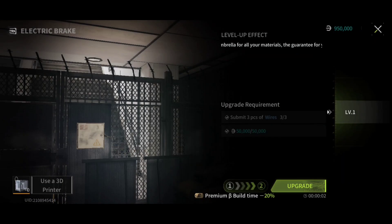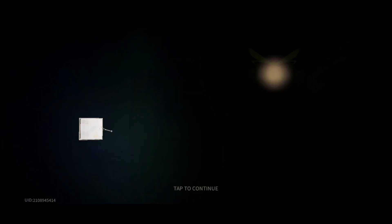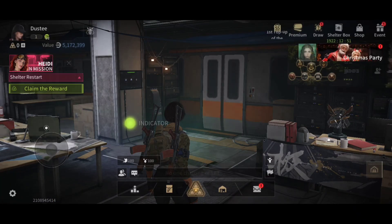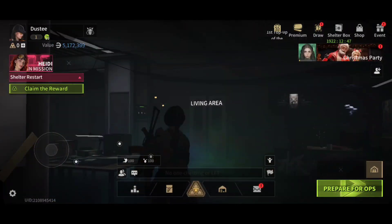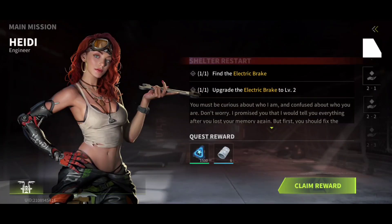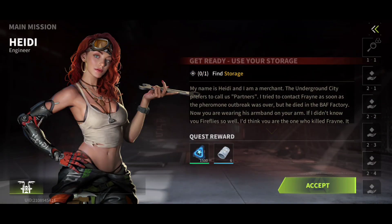From what I've seen, you are collecting parts to upgrade or improve your shelter. Here you can see I just repaired the switch and now we have lights. You're going to be collecting parts for your shelter — that's how the game is going to work. Of course players will be there and other stuff just like Escape from Tarkov.